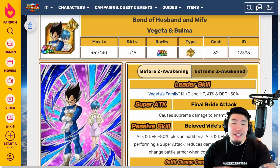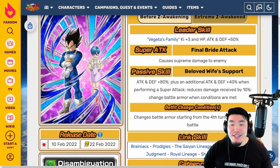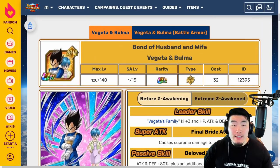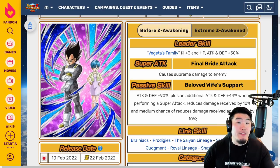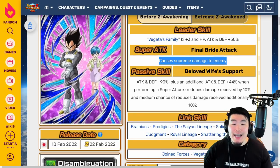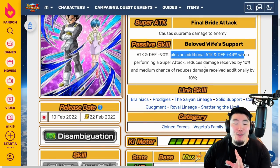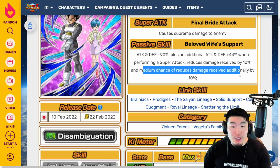Finally, we have the Vegeta and Bulma. Before the EZA, their leader skill is Vegeta's Family Key+3, HP Attack and Defense plus 50%. Super attack causes Supreme Damage. Passive is attack and defense plus 80%, plus an additional attack and defense plus 40% when performing a super attack, reduces damage received by 10%, and changes Battle Armor when conditions are met — specifically starting from the 4th turn from start of battle. With the Battle Armor change, before the EZA the passive becomes attack and defense plus 90%, plus an additional attack and defense plus 44% when performing a super attack, reduces damage received by 10%, and medium chance of reducing damage received by an additional 10%.